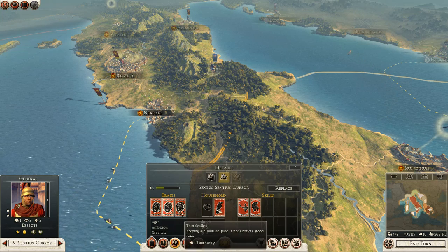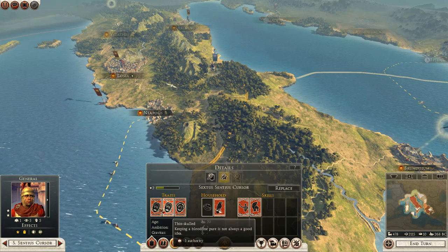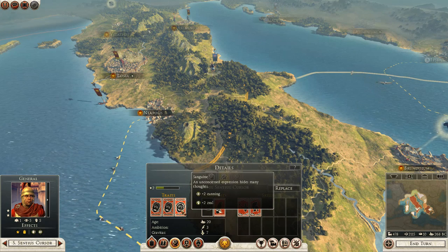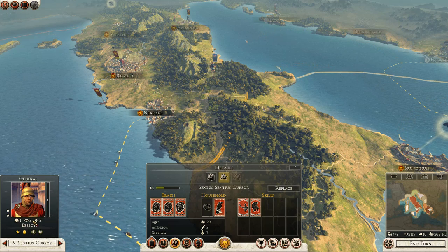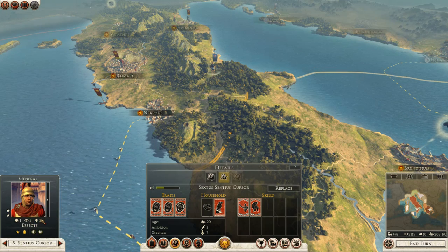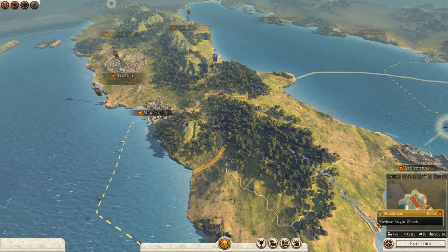He actually has quite a few traits too. He has Thin Scald, Homely, and Sanguine, unfortunately, which actually lowers his authority down to one, which isn't good. But he has very high other stats, so maybe he'll make up for it.